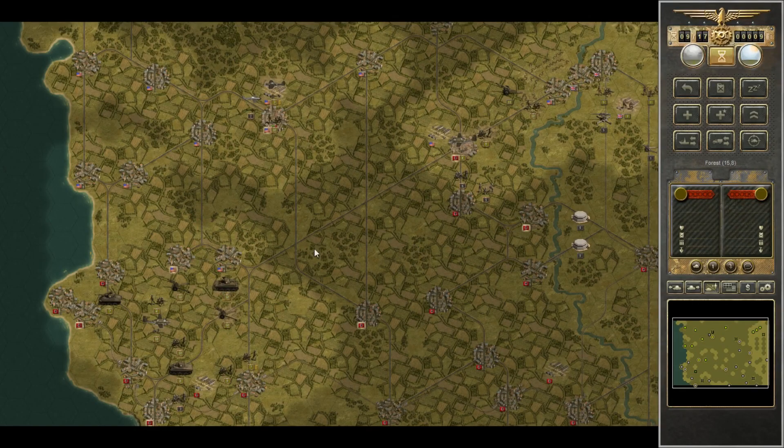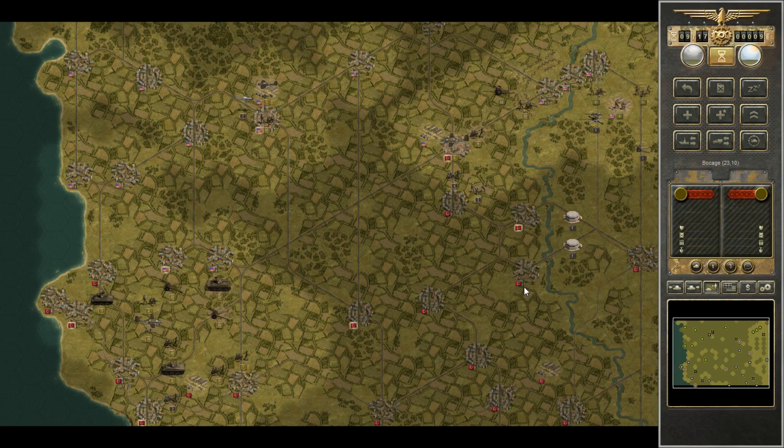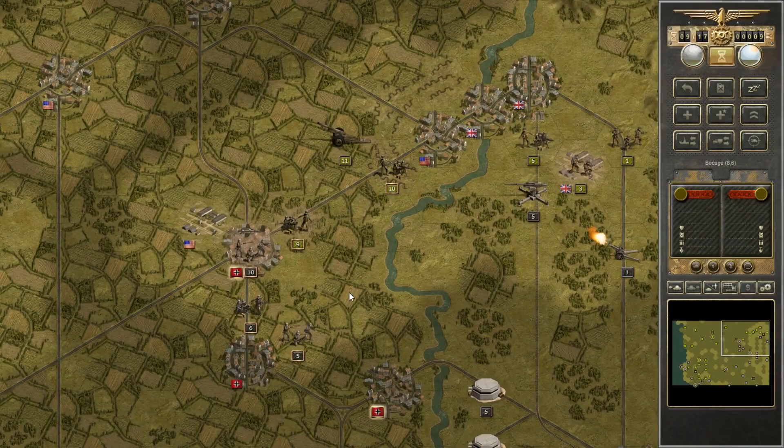It really feels like this battle has turned, and it's just going to be a matter of whether we can get to enough objectives in time. We've really beaten them on the left. Once we take these two objective points on the left, we'll swing around to the center to take the central objective point. Then it doesn't matter if we get those objectives on the right — we just have to make sure they don't sneak in and take the central objective near the fighter aircraft at the top of the map. A total victory is doubtful with only eight turns remaining.